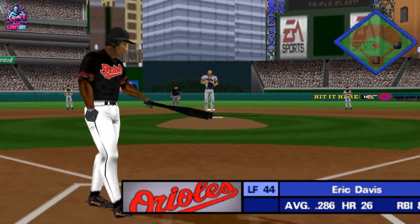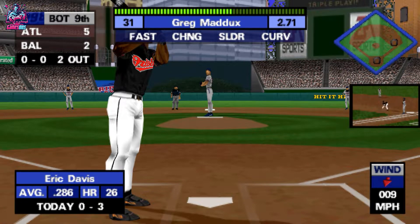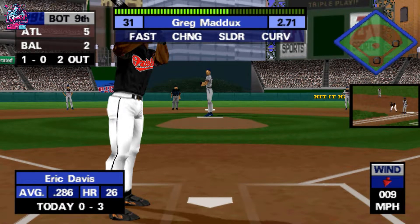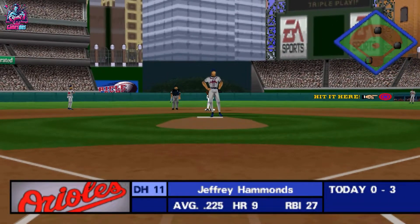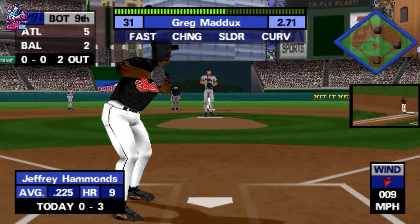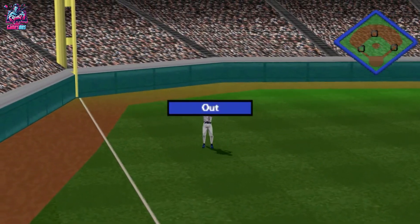Hitting 0 for 3, Eric Davis. 1 and 0. Line drive at the shortstop — boy, he did a great job of getting that ball through the hole. Two outs and runners on first and second. Hit to left field — out, no problem.